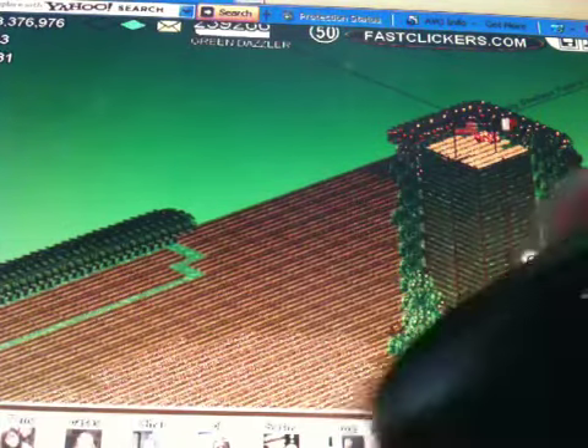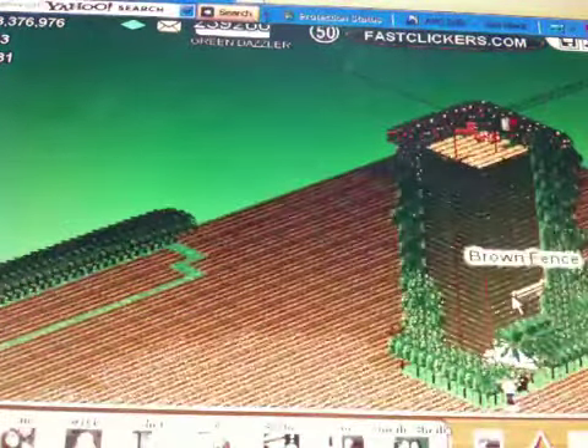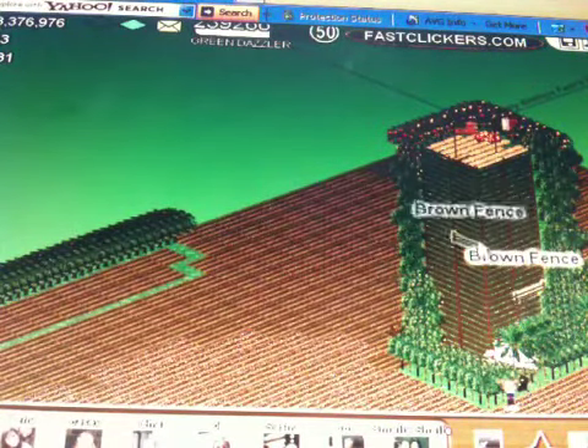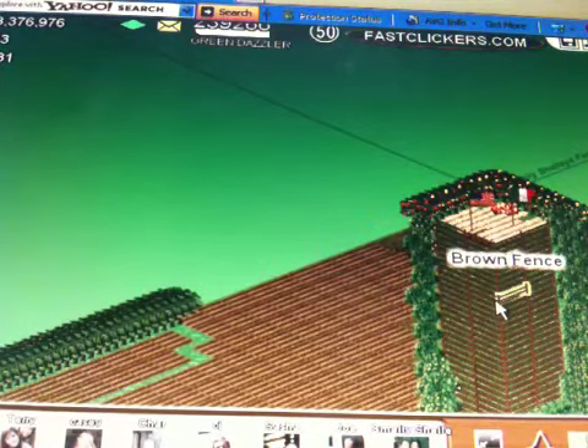Basically you're going to use a mouse — a fast clicker with a little button on the side. It's just a normal mouse with a button on the side, and when you hold the button it clicks 40 times per second, so you can play a lot of different games. Right now I'm showing you Farmtown on Facebook.